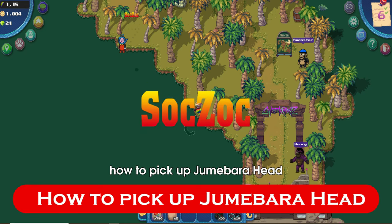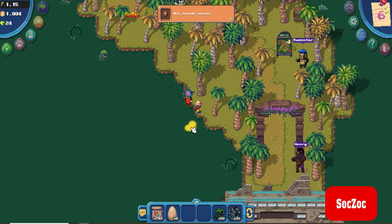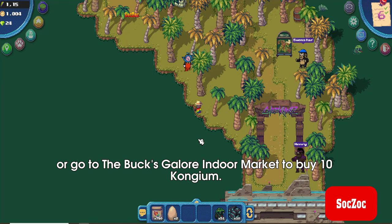How to pick up Jumabara Head. First, you need to prepare 10 congium to be able to board the boat to Cybercom's Island, by picking it up on the beach or going to the Bucks Galore Indoor Market to buy 10 congium.